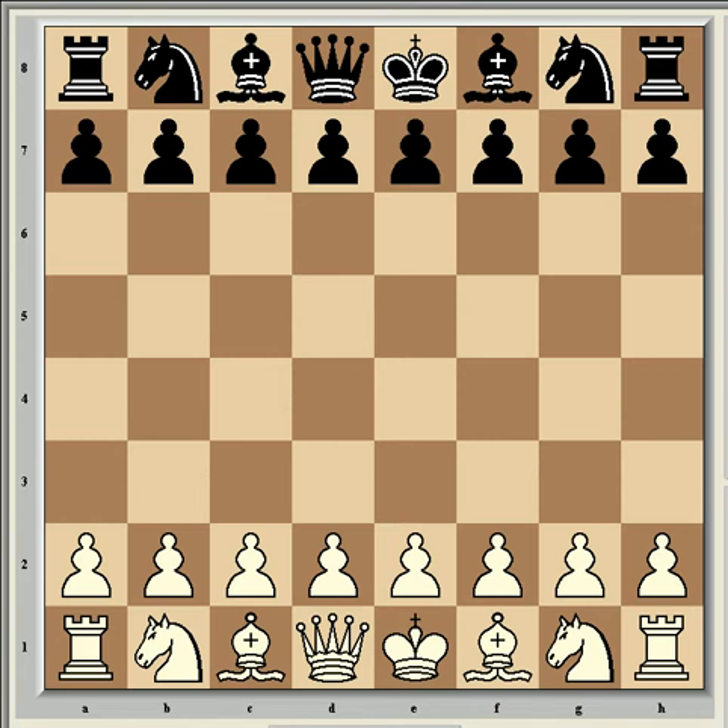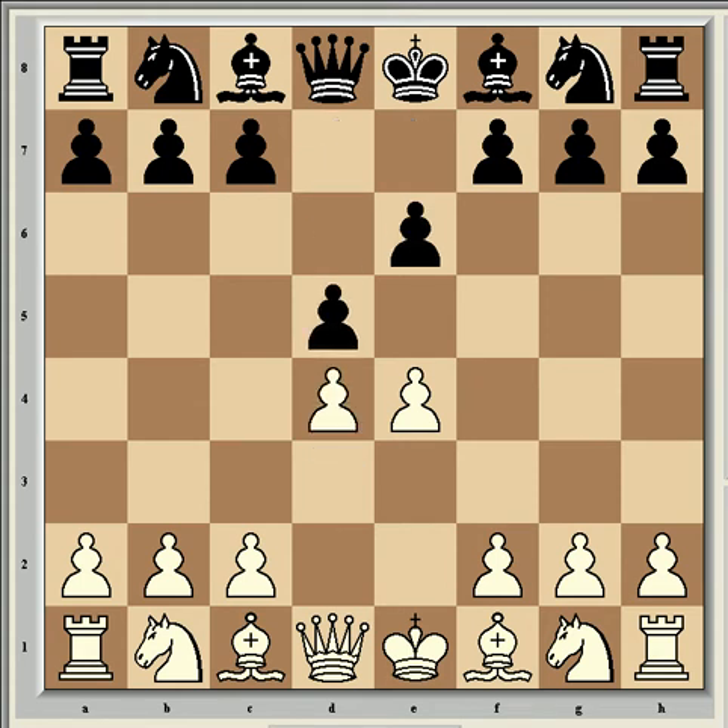When this game was played, Van Whaley's rating was 2697 and Morozevic's was 2742. Morozevic was white and he started with e4, then came e6, d4, d5 — the French Defence.